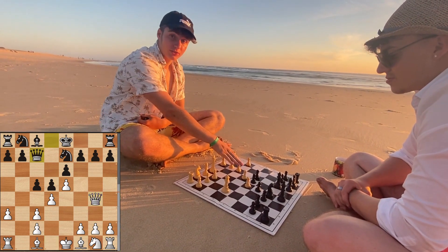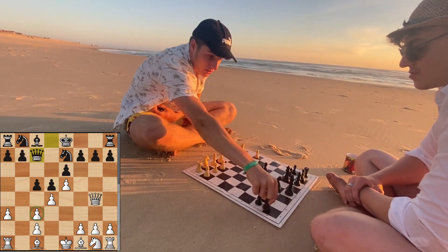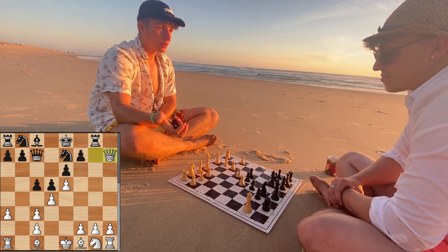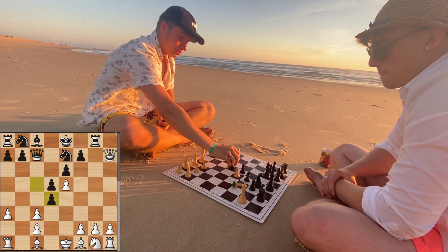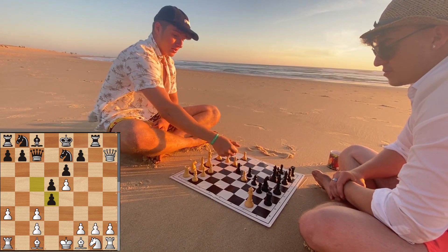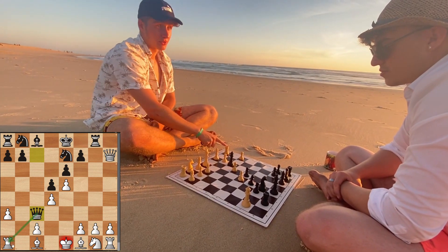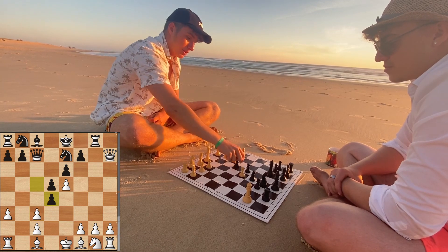Queen to c7, and the idea for Black is now that he wants to pressure on c3. We see it after queen takes g7: rook g8, and if the queen would take on h7 now, there would follow pawn takes d4. Black's idea is that he may be able to take on c3 with the queen, or if White recaptures on d4, queen to c3 check would immediately win the White rook — so that's not an option for White.